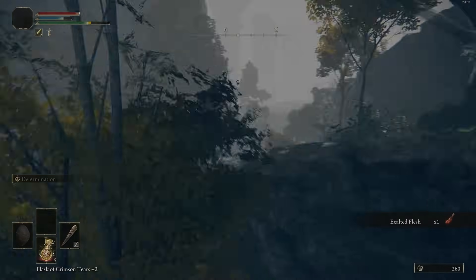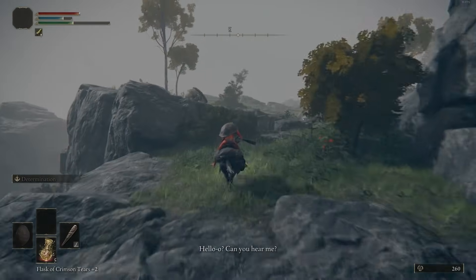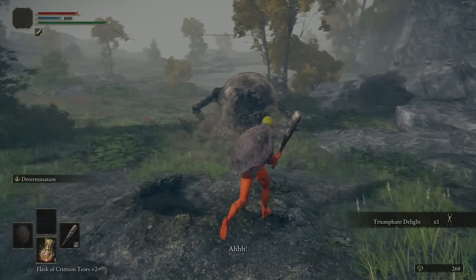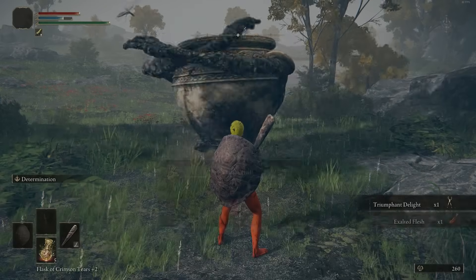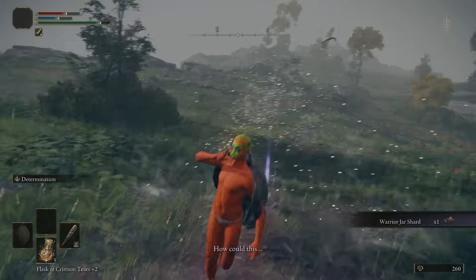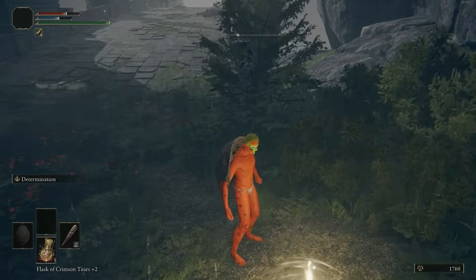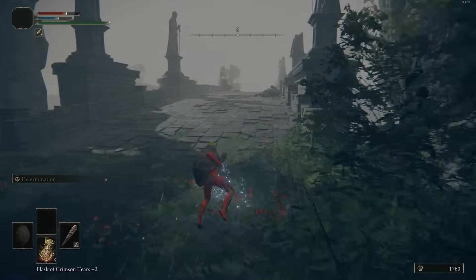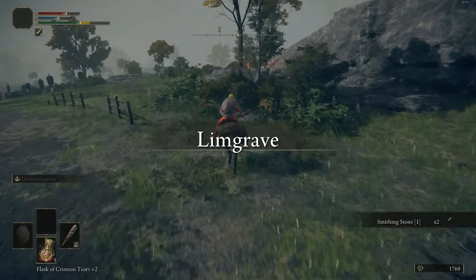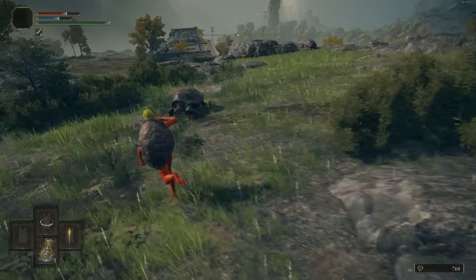The Lance we just picked up is one of the best Strength weapons in the game. Unfortunately for this playthrough, it's centered around a Somber-based weapon because you don't really get enough Smithing Stones early on to max out a regular weapon. So all our Smithing Stones will just be used to have a weapon to kill bosses until we get to that point. We just killed Alexander — you don't have to kill him now, you can kill him later or complete his questline if you want, but if you just want a quick playthrough to get to the DLC, you can kill him at this location.